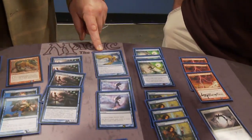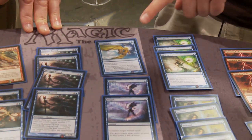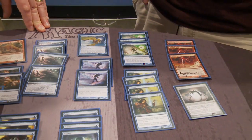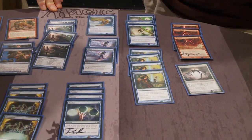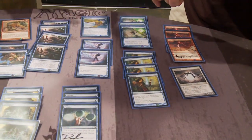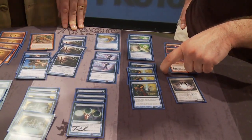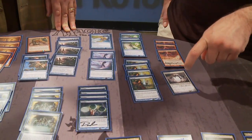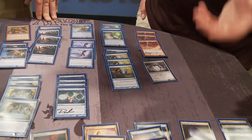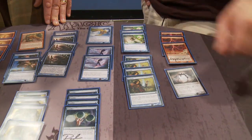Boomerang — this is a card you said maybe isn't the right pick for this format. This card should be Echoing Truth. I was concerned about Cloud Post, which is actually a very good matchup, but this should absolutely be Echoing Truth. The thing about Echoing Truth is if they have multiple anything — like multiple Damping Matrix, multiple Spellskites, Torpor Orbs — and the big thing is Empty the Warrens. There are people playing Empty the Warrens and I didn't expect that. These should be Echoing Truth, and I have no excuse.